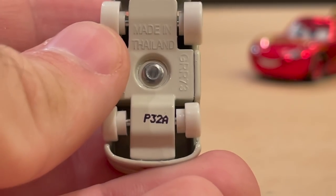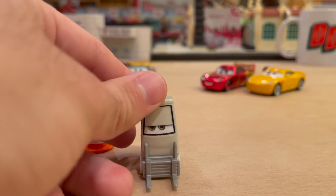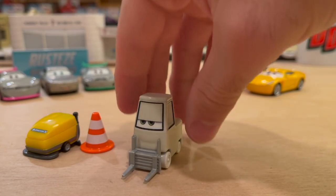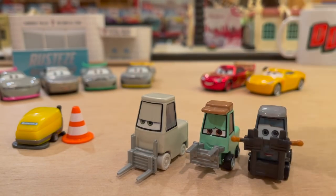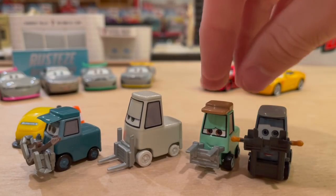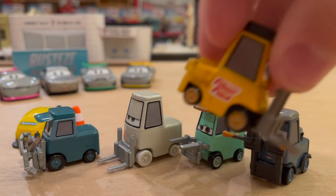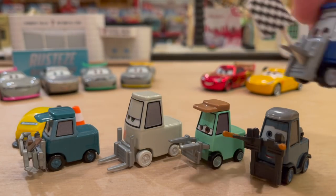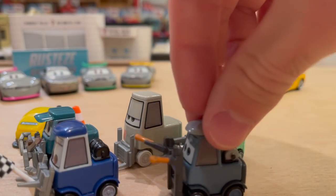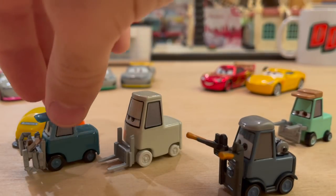P32A means she was made in the 32nd week of 2021 at the A factory. I have a lot of pities to compare her to because she's one of the most basic pities they've ever released in terms of design, making it easy to find others to compare. I wanted to start with the band members they did this year — not only because they were all this year, but they all lack the baggage boxes that piston cup pities have on the sides. Millie is bigger than all of them. Rich Hurry is probably the most similar, but even then not really.